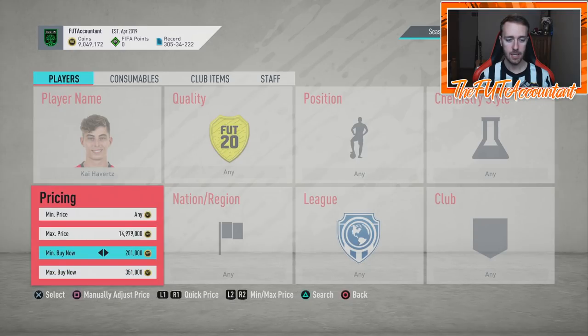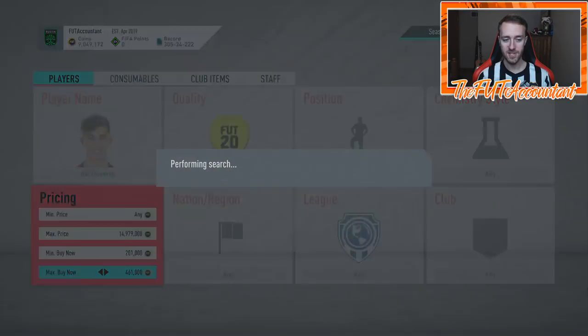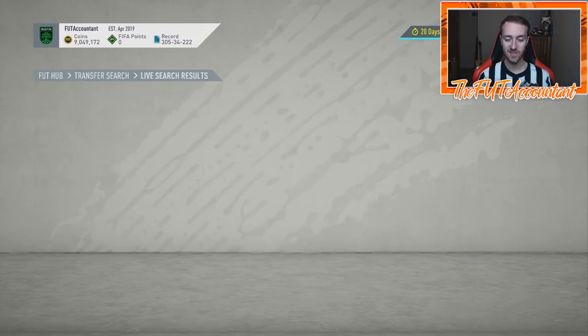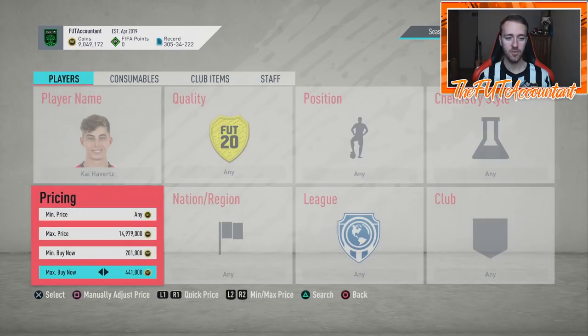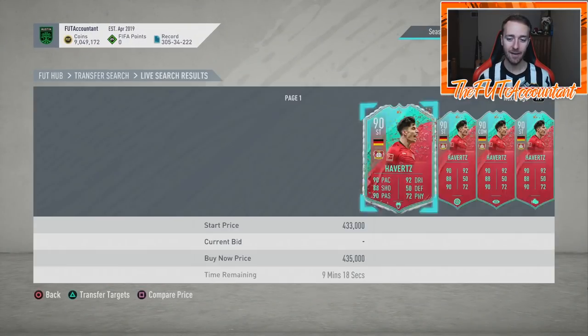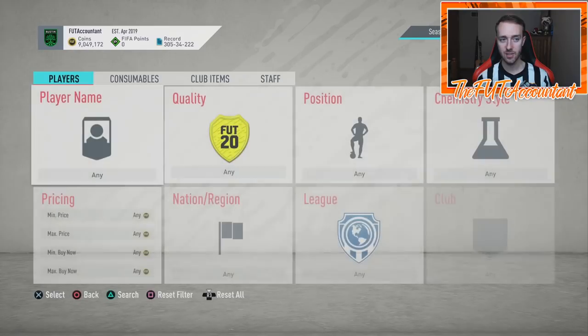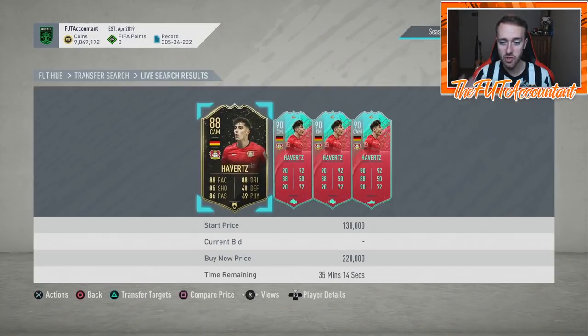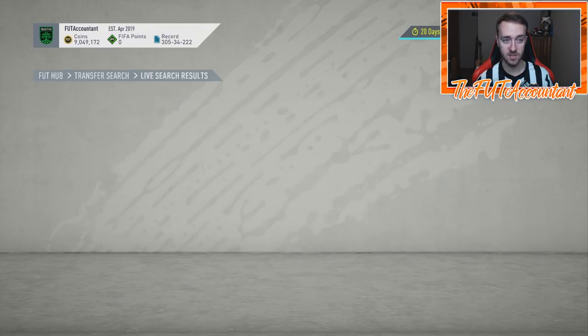How much is Havertz right now? He's still kind of high. I bought all of these at 420,000 coins and sold them for 455, and now he's back down at 400. Look at this — this is just how insane the buyback was after all the packs today. He's literally almost back down to where I bought him. But the rebound was so heavy after the lightning rounds — when people got packs or coins and went to buy cards for weekend league teams, the prices just sky rocketed. It's insane that some of these are already back down.